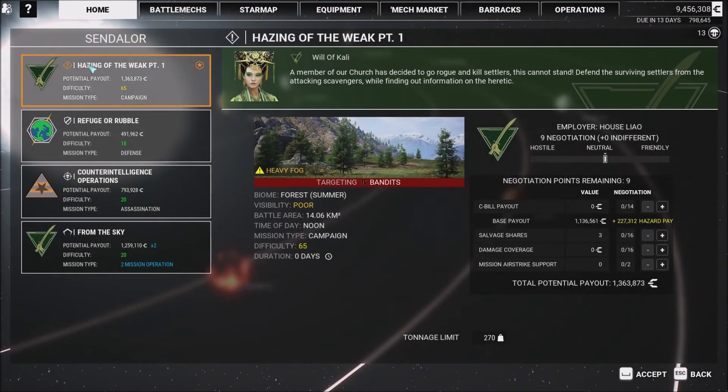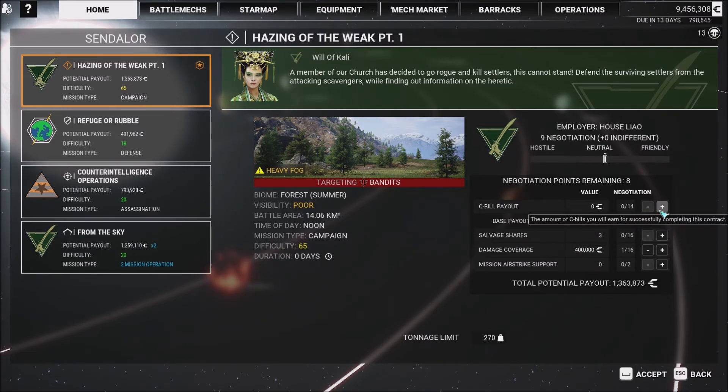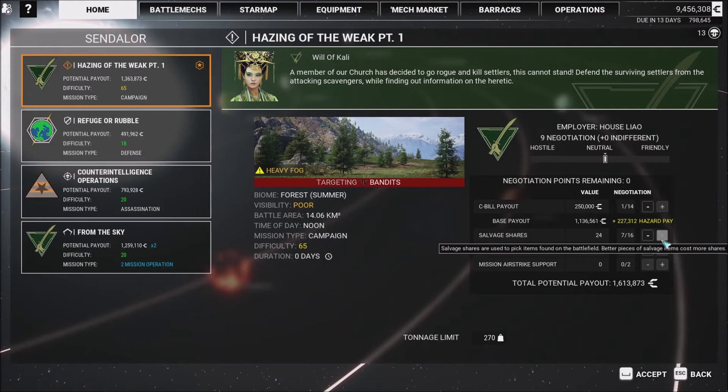So what we're gonna do is go over the contracts — it's called Hazing the Weak, Part One. It's a level 65 difficulty and it is a campaign mission — I believe it's a defense mission. What I'm gonna do is take a little bit of damage coverage just in case. And up my money a little bit. Lately in these missions that are above level 60 there's been a lot of good equipment dropping and I just haven't had enough salvage shares to take it. So we're gonna start worrying more about salvage shares and just a little bit of coverage.